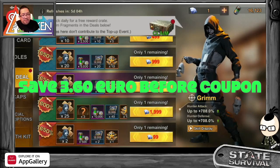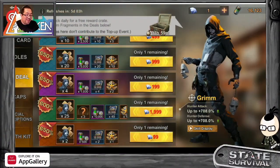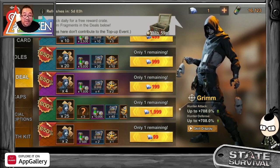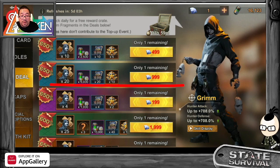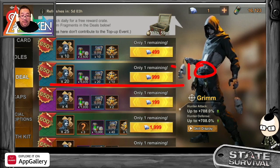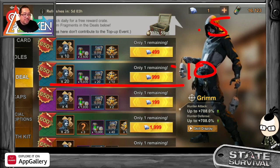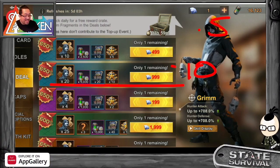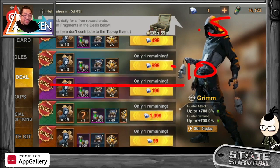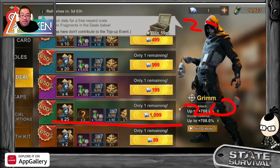I was gonna buy this for content, but I did some calculation and it's not what we expected. The older pack gives you 20 charts at 0.50 cents each — that's 50 cents a chart. The new pack that just came out is also $20 but you only get 25 charts. So we're missing 15 charts compared to what you'd expect.